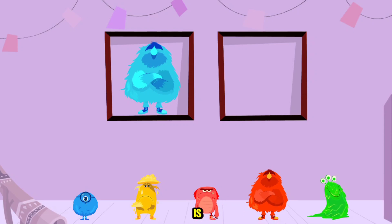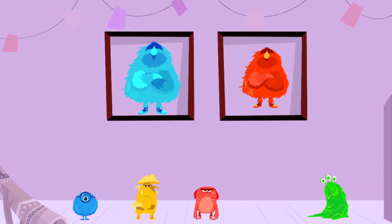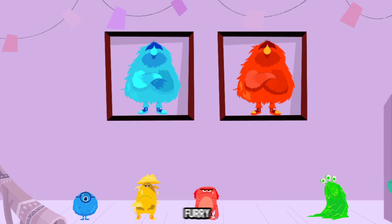Drag the monster that is the same type to the other box. Yay! That's the furry red monster.